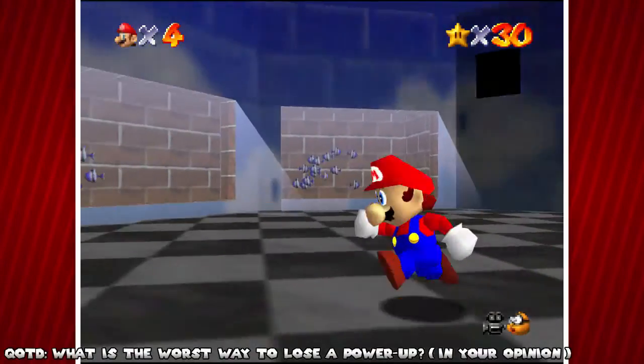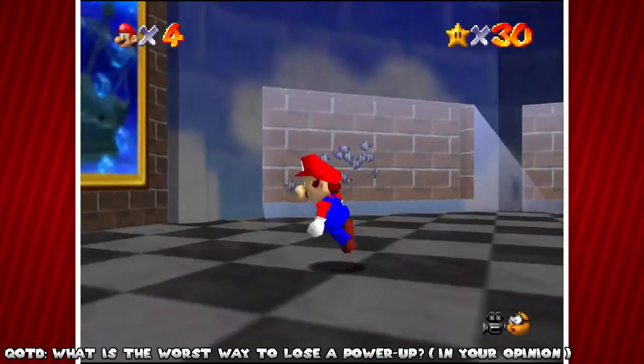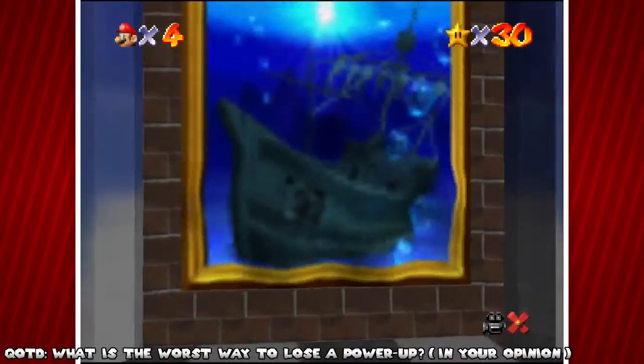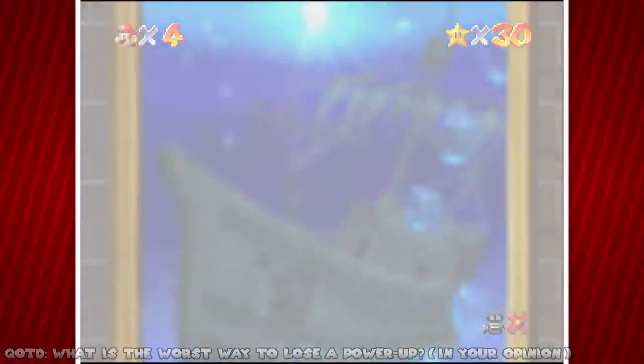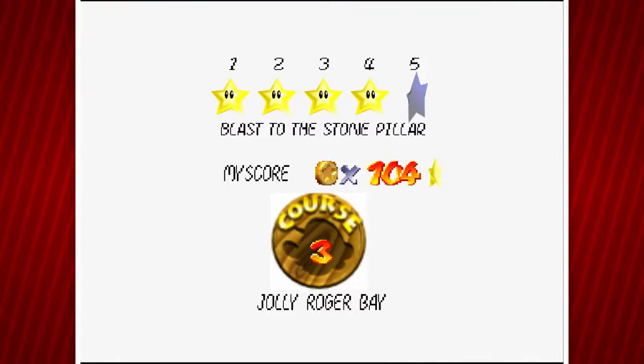Hello everybody, it's Csquare Gaming and welcome back to more Let's Play Super Mario 64. In the last episode we started off in Jolly Roger Bay, and in today's episode we are going to finish things off in Jolly Roger Bay and start a brand new area: Blast to the Stone Pillar.